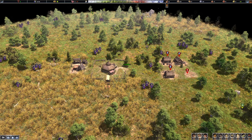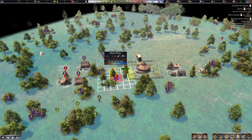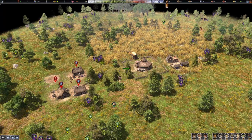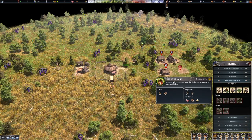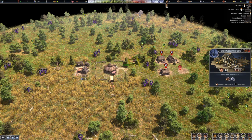The fourth building I really suggest is the basic well, for two reasons. First, it gives people water to drink and wash with, improving hygiene and reducing sickness. Second, if you get a fire and you have a well, your villagers will automatically go get water and put it out. So the fourth building is a well, and number five is the smokehouse. Now that we have a hunter cabin, let's build it so any meat or fish gets smoked and takes much longer to spoil.